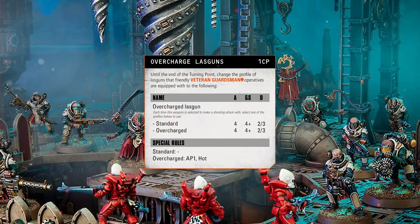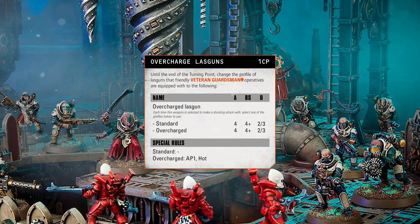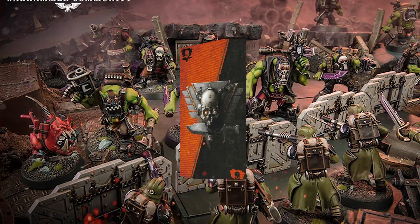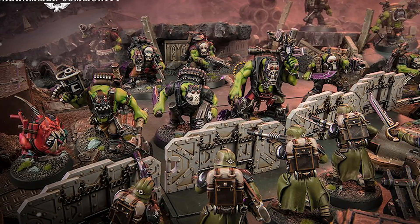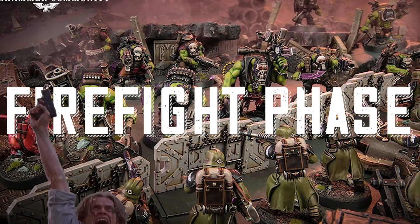I'd assume it will mirror 40k and that you will generate your CP during the strategic phase, but we don't know. It also notes that the player with the initiative gets to choose the order in which special abilities that would happen at the same time occur. Not sure if this impacts the strategic phase or not, but you would assume so. After the strategic phase, where commanders have used any strategic ploys to set up their operatives for victory, comes the firefight phase.